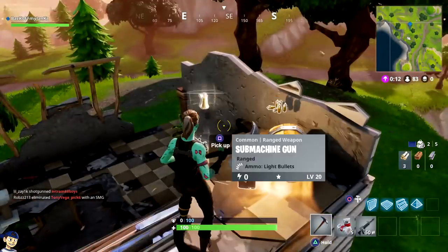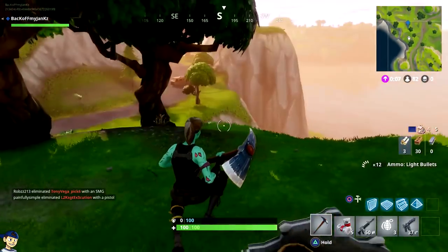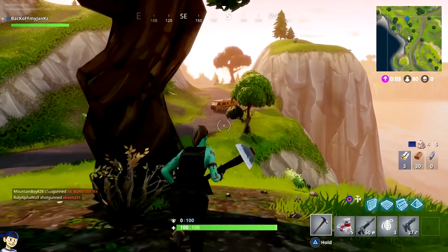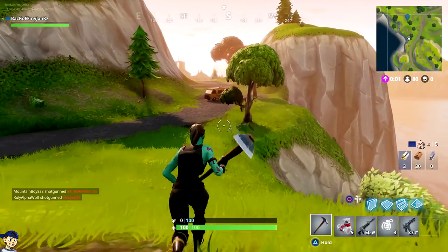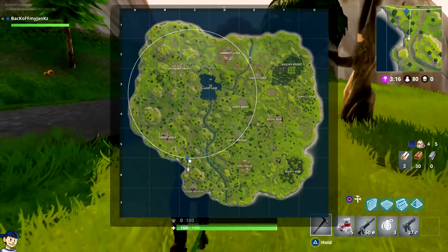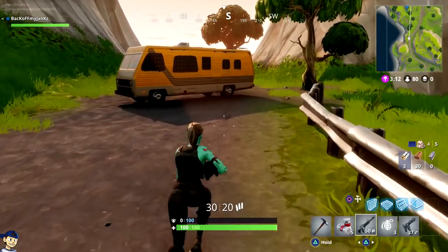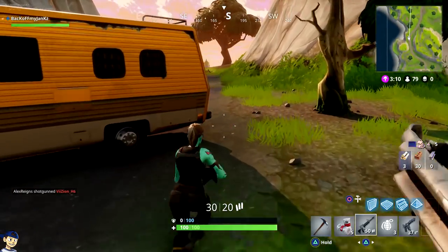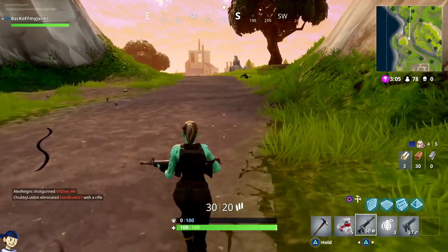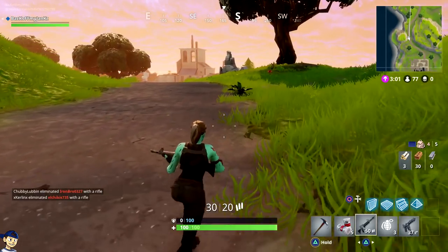Everybody always goes to the main areas and nobody really goes to these little areas. The idea is that now that I've looted, I'm gonna wait and lurk because I know somebody's gonna come out of the Flush Factory, assuming the storm collapses elsewhere. The storm just popped up so I know anyone looting Flush Factory is gonna be heading toward it — that's basically where I'm starting.